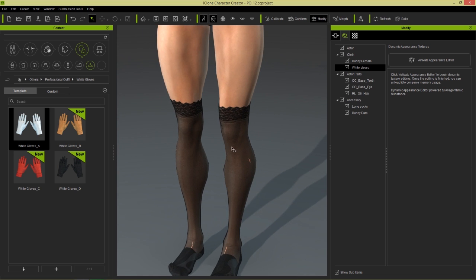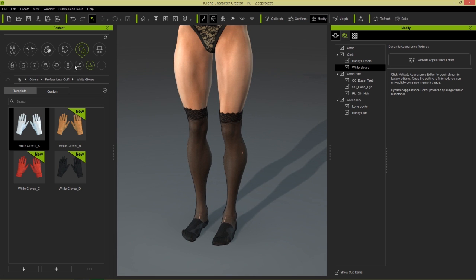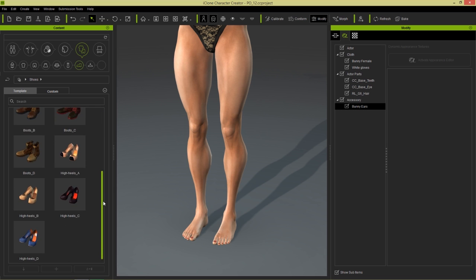We can probably conform those a little bit more, but we're not going to worry too much about that right now. I'm going to change the socks — we're actually going to delete the socks as well. Let's take the long socks there and delete them. And we're going to just go to Shoes, and with the base version of Character Creator you have these high heels. There we go — looking a little bit more professional there.